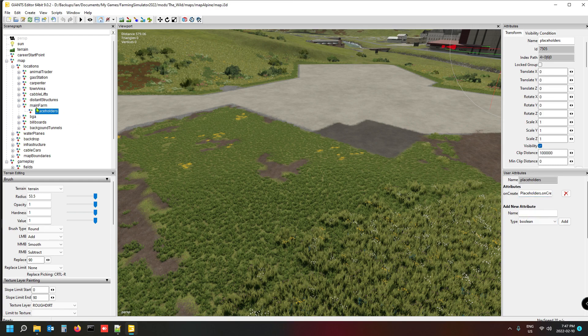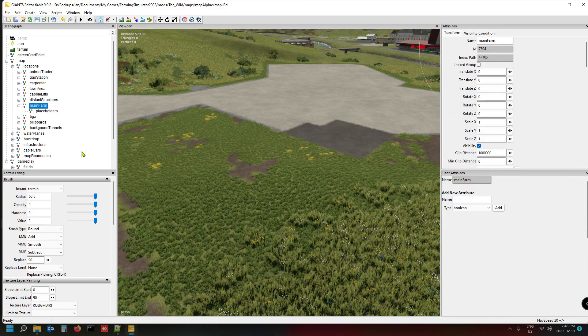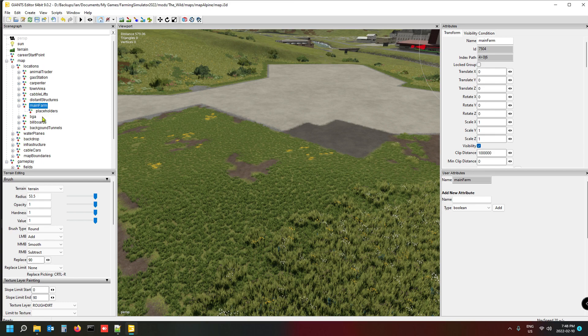Creating that script is very simple. You can take any folder, go into a script callback because we want to run a script, and the name is 'Placeholders.onCreate' — very important: capital P and capital C. You copy that name and add it as the script callback.